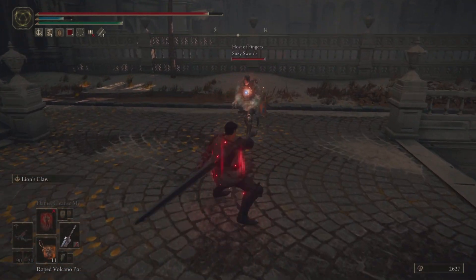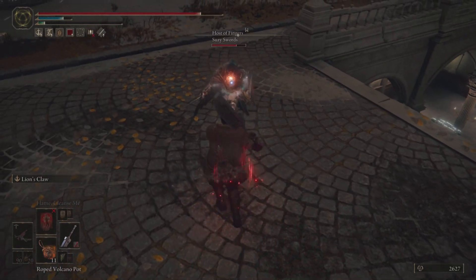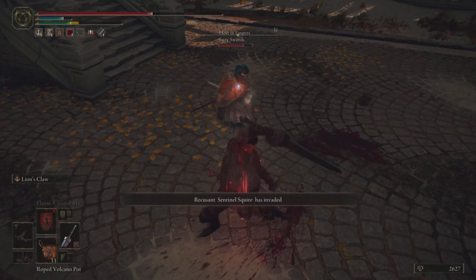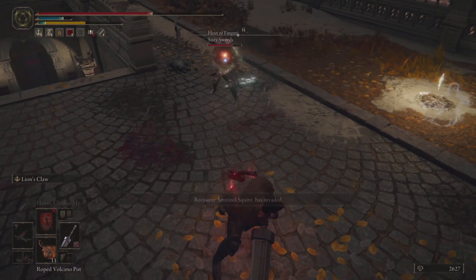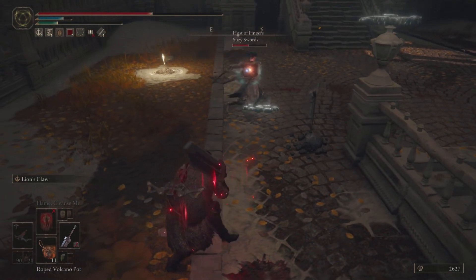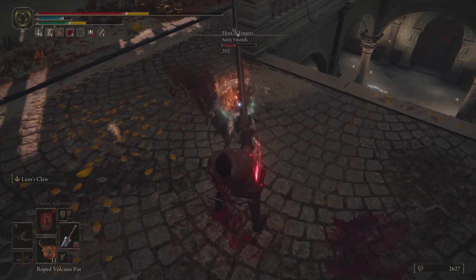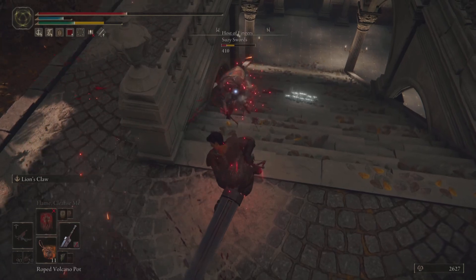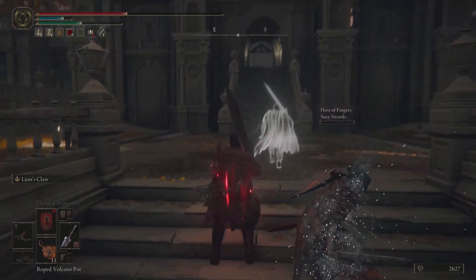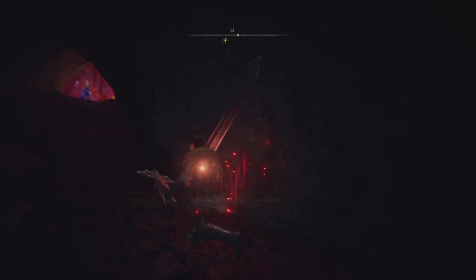We get a nice running heavy and play it patiently — we don't want to get caught in too many light attacks from the sword since it's going to poise break us every time. Our co-invader comes in and just kind of watches in awe of the phenomenal build crafting. We go for a fully charged heavy hoping to surprise our opponent, then a running heavy to get bleed buildup. We trade with the hyper armor of the crouch poke, get a fully charged heavy to connect, followed by a running heavy and one final crouch poke. We get the celebration from our co-invader.